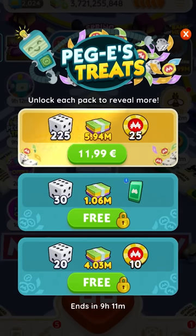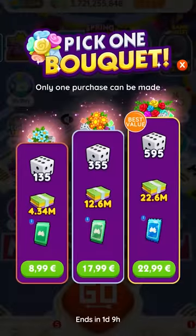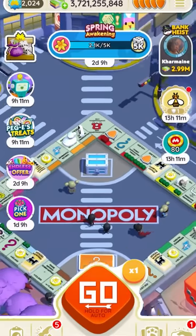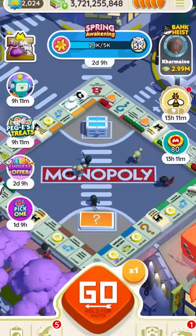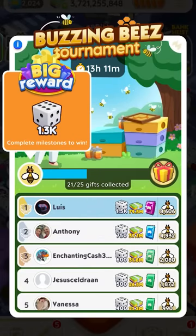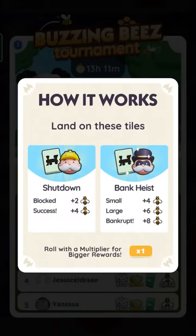On this device you're gonna want to close the ads after you open the app. We currently have two events running: the Spring Awakening, which gets you rewards by landing on flower tiles, and the Buzzing Bees tournament, where you land on railroad tiles.